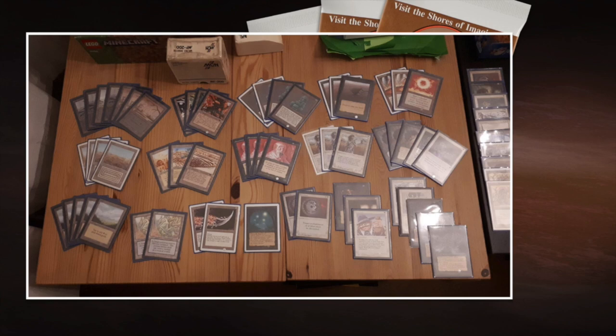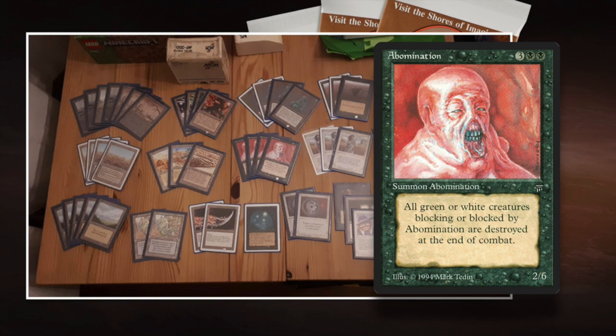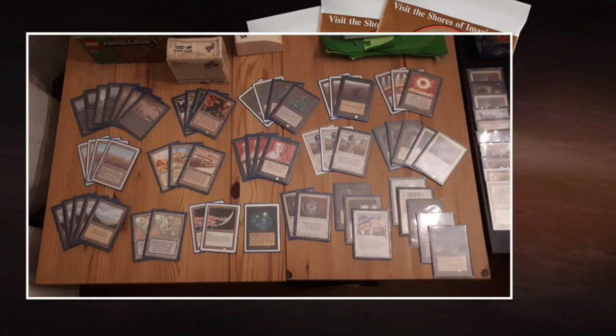There is a card I'm almost more excited about than Transmutation, and that is Great Defender. It's one white to cast — an instant. The art is a merfolk standing in the water with a hammerhead shark in the back — such a blue piece of art on a white card. What does it do? Target creature gains +0/+X until end of turn, where X is the creature's casting cost. So if you play this on Abomination, whose casting cost is 5, the creature becomes a 2-11. Then you play Transmutation and it becomes an 11-2. Ideally you could deal 11 damage with your Abomination.